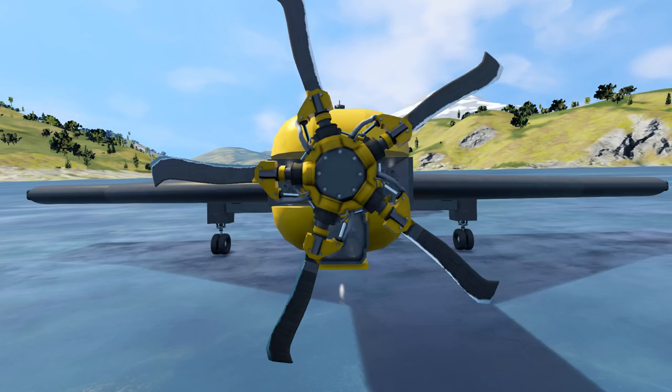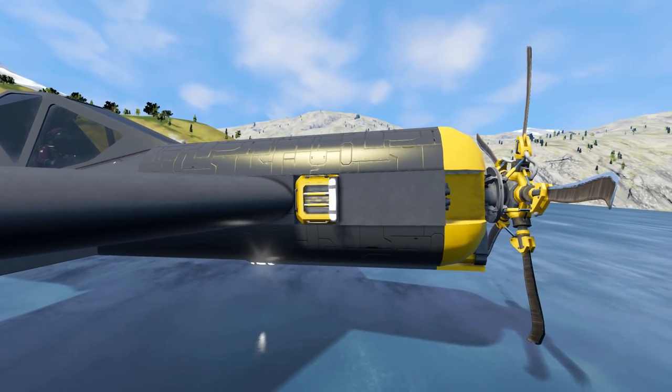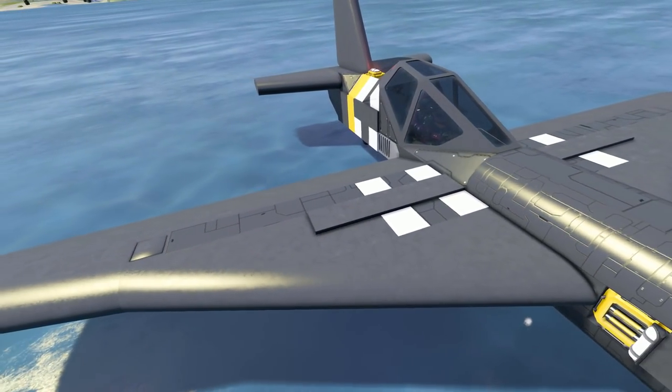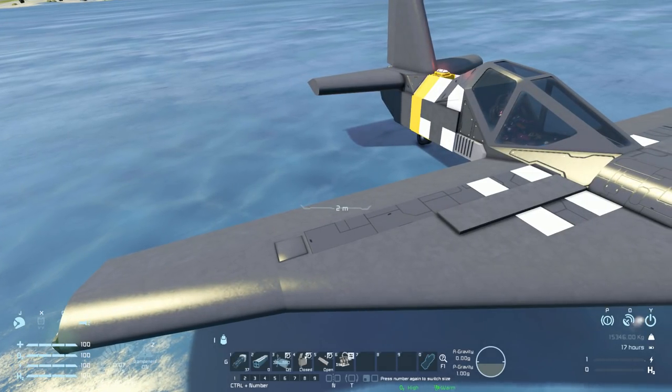Coming around to the outside we can see rounded blocks have been used a lot, and we've got some lights. Then we come to the modded wing, which has some interesting mechanics — if I bring up the little toolbar I can open these up, which is how we slow ourselves in the air to try and land.